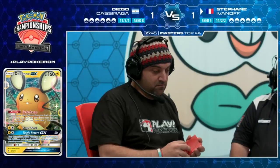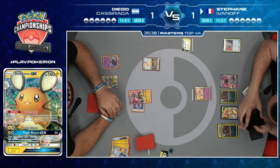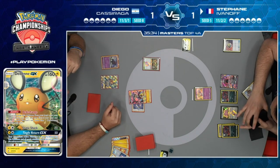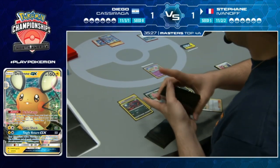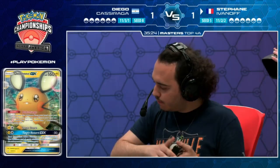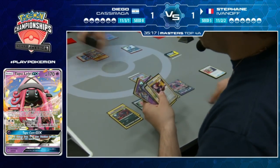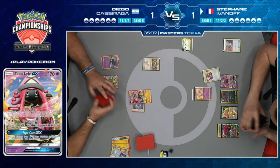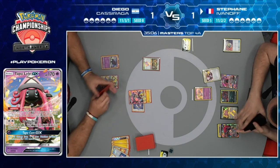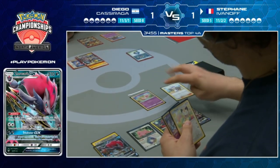Never mind Josh, you're silly - unless Mew has a free retreat. Communication puts a Poipole in there. Stefan looks one more time, maybe wondering if he should have grabbed Tate & Liza. Anyway, we see Communication shelving the Persian to find a Zoroark GX. Maybe just Lillie right now and then trade away the Giratina.